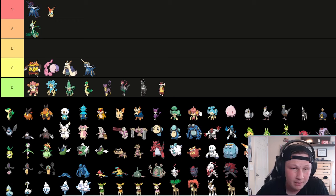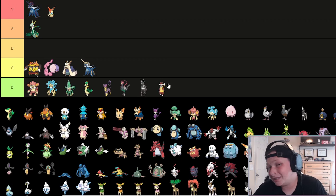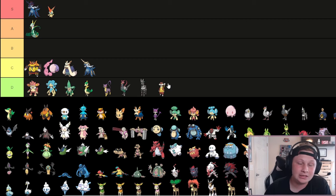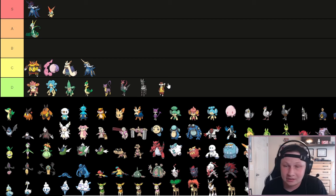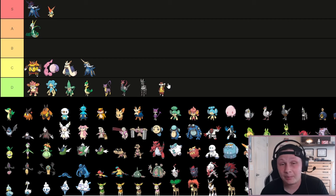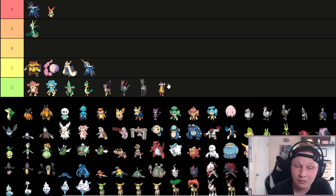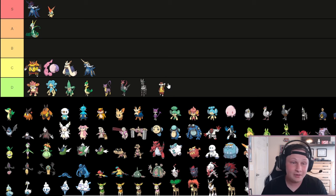Probably one of the worst Pokemon of all time - Zebstrika is ungodly bad. Great abilities - it gets Sap Sipper and Motor Drive, two immunity abilities, which is awesome. But its stats and movepool just do not stack up. It's too weak, too frail, and does not have the offensive movepool to account for its weaknesses. I think it's completely undraftable. I'm a big low-tier electric hater - I just despise them. Zebstrika is one of the worst offenders of that kind of idea, so down in D tier it goes.